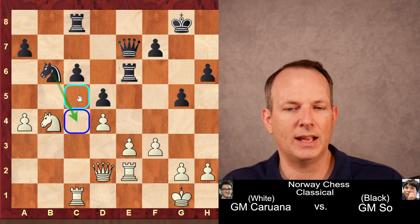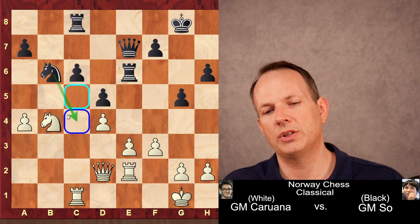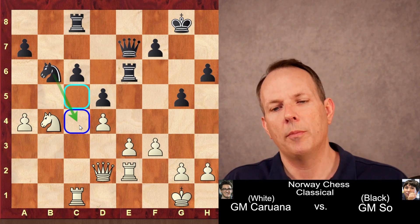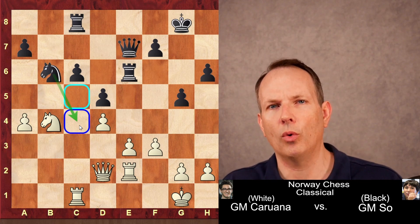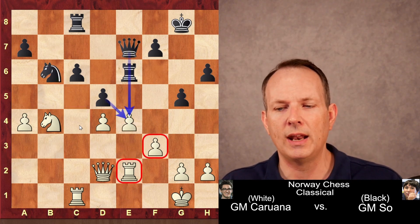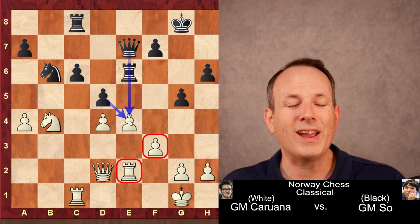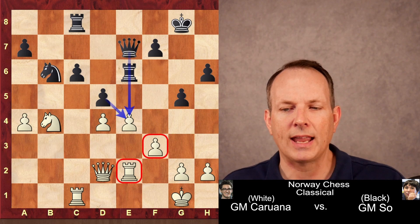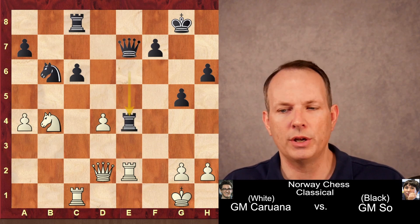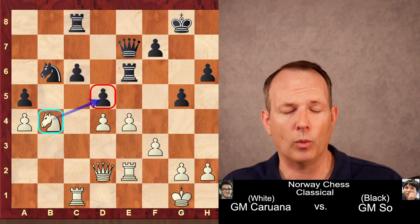Pawn takes pawn, knight takes b6. Instead of taking with the pawn, Wesley So allows the same damage to his pawn structure, saying his knight can jump into c4 and that compensates for any structural damage. But here Caruana is able to achieve the goal he has wanted — this takes some tactical vision on his part to see, it is not easy — and he goes ahead and plays e4. This looks like a mistake: there are two white pieces defending e4 but three black pieces attacking it, so it looks like it loses a pawn. After d4 and fxe4, rook e4, black just grabs the pawn and is doing great. But after d4, white has a very powerful move. The best move for black here, by the way, is a5, and we'll see why in a second.